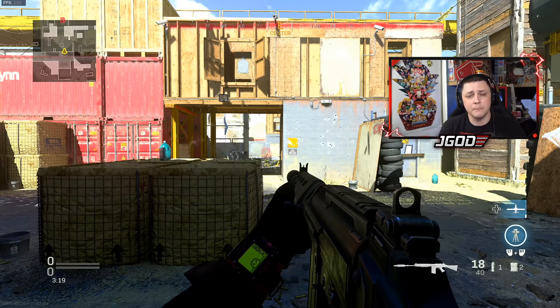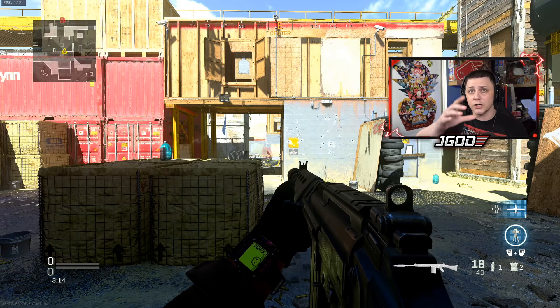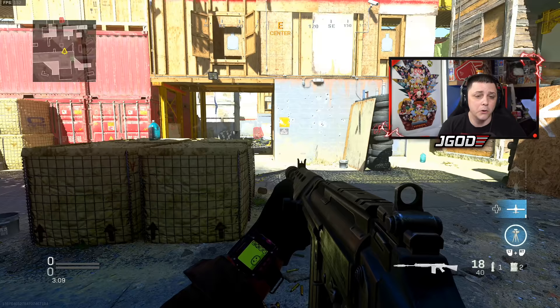In Warzone this translates pretty significantly because these damage values are significantly higher than the previous version of the FAL, so this thing could be the number one weapon for close quarters combat. Once we combine the damage information with the rate of fire, we get damage per second, and factoring in the number of shots to kill in core game modes — aiming for the chest and head — gives us a time-to-kill based on shots to kill at individual health values.